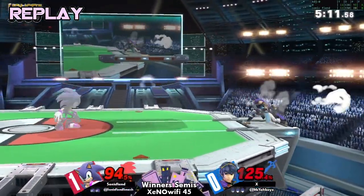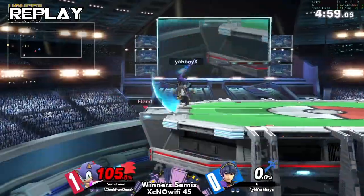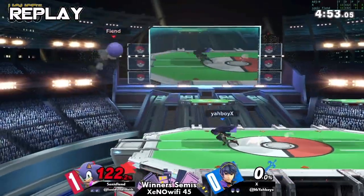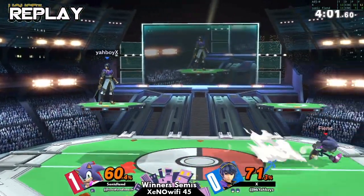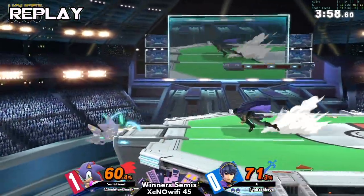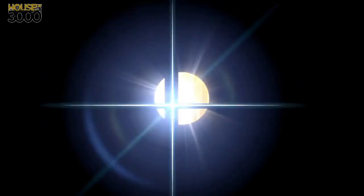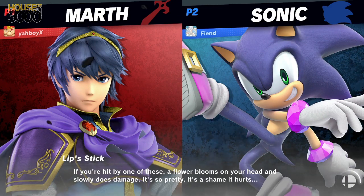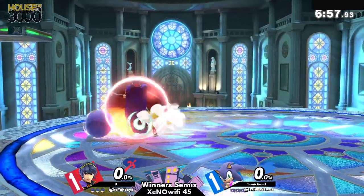Ultimate Frame Data — just in case. Has Kurogane ever finished the frame data for all the Ultimate characters? Never. The website to use is ultimateframedata.com, and there's also an app on your phone — not the same developer but functions the same, letting you choose a character and see all the frame data. To be honest, the website functions fine on mobile anyway.